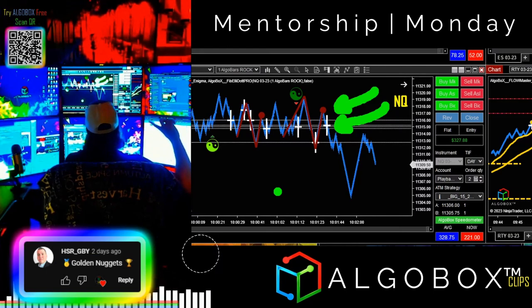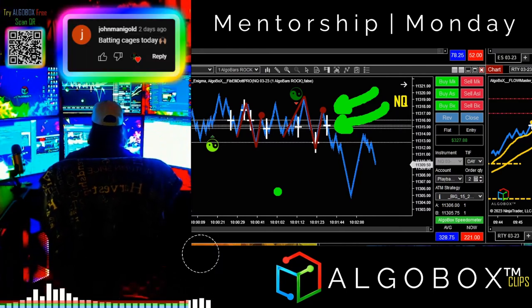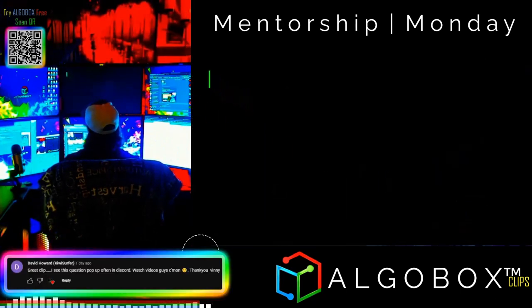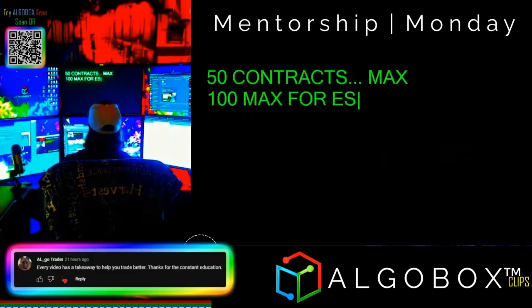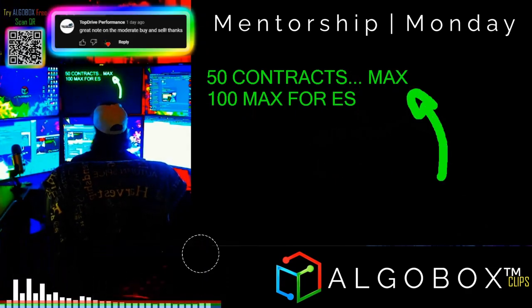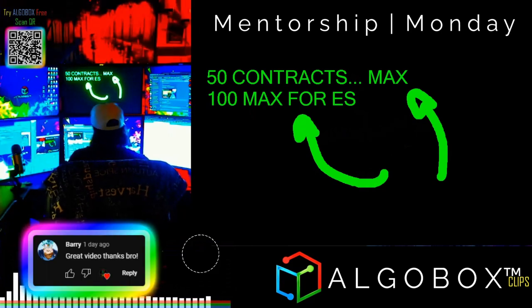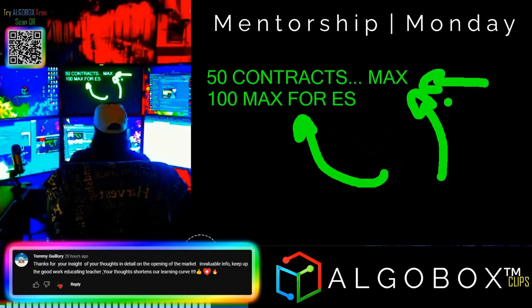You need to know your max — the max micros you can do is 50 contracts. It varies per instrument, but in general it's 50 contracts on minis and micros, and 100 for the ES and ZB — super thick markets will let you go up to 100 contracts. In general, talk to your broker, but for the brokers we use it's going to be 50.